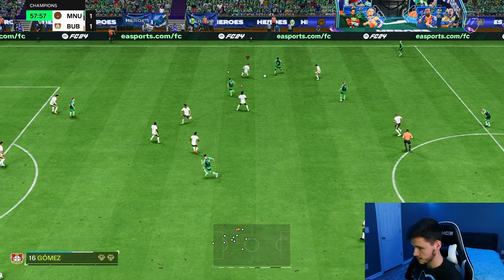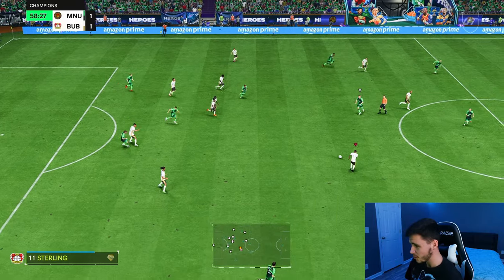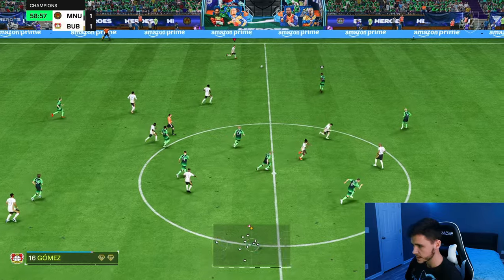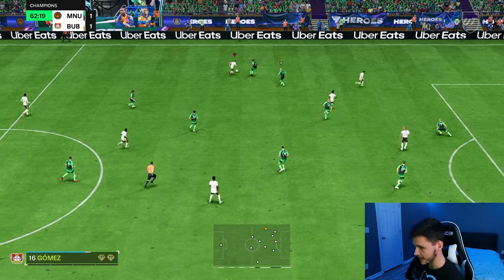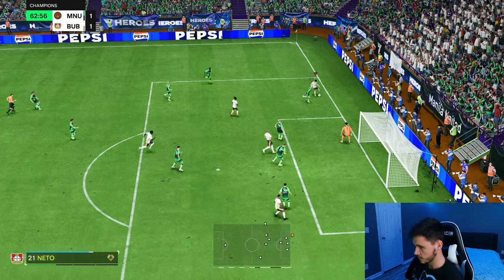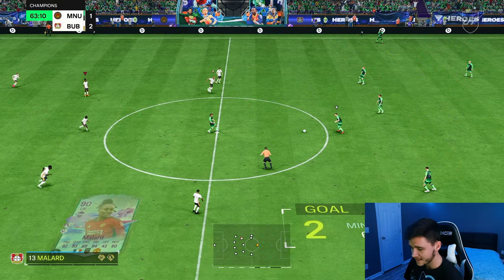Gomez tracks back and almost gets the interception, but does get the tackle. I will say he isn't the strongest of players, but in-game he is a lot stronger than I expected him to be. I want to incorporate some more crosses — his passing for the most part has been really good. Ball roll, cut back — good finish! It's a good team goal, and Sergio Gomez is definitely involved.